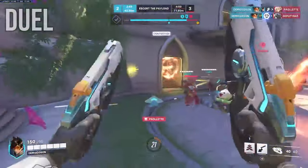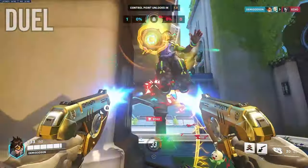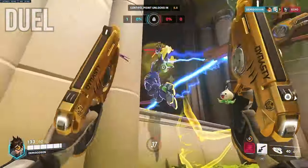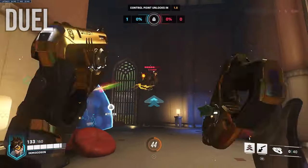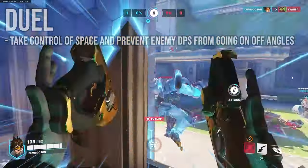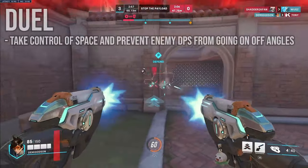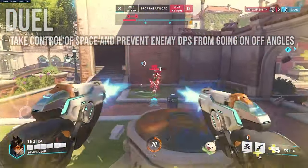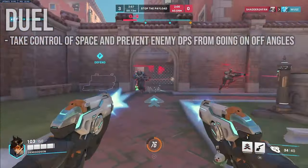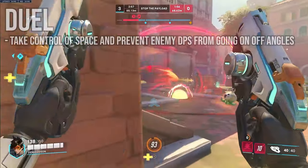Tracer is one of the best duelist characters in the game, meaning she can take a 1v1 with almost any character. Although you might think you need to get kills to get value, this isn't the whole purpose of taking these duels. You should focus on taking control of space and preventing enemy DPS from taking angles on your team. Hold off angles that the enemy DPS might take and challenge them if they try to. This protects your team and prevents the enemy DPS from getting value by keeping them out of the fight.